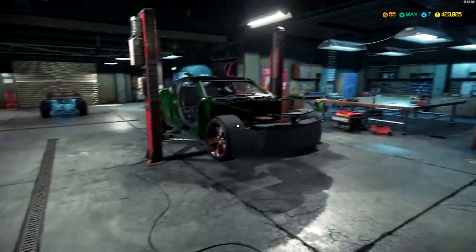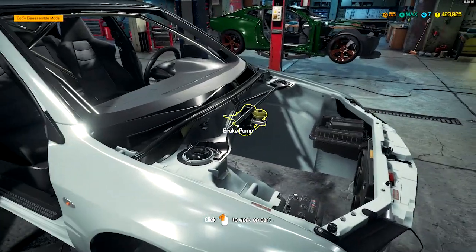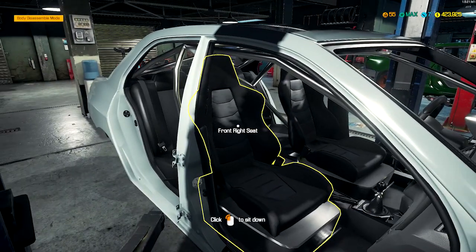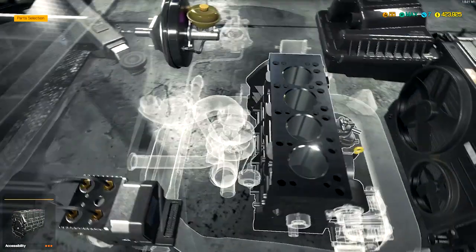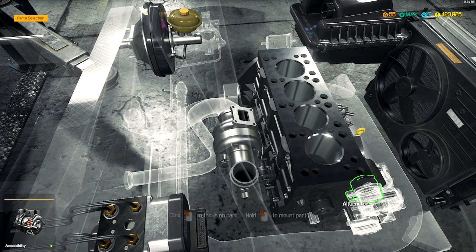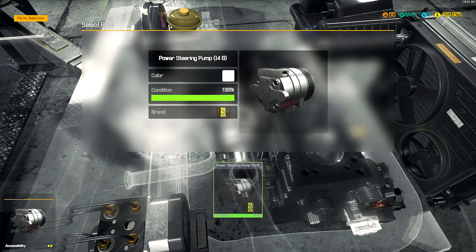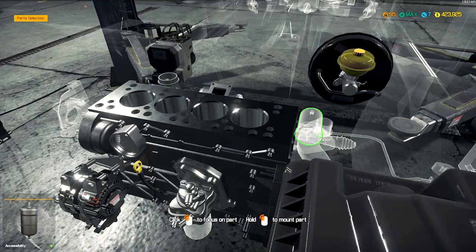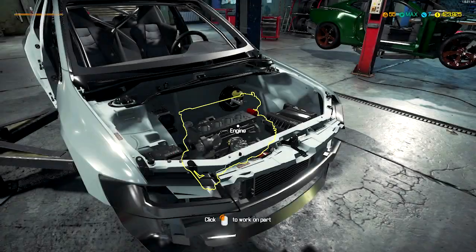We're gonna go ahead and get started on the EVO. As you can see, I started putting the engine bay together already — intakes are done, battery's done, brake setup is done, ABS, cooling, and the interior. I have two of these that I own, so I should have all the parts to put this together without having to go to the tablet. It'll be kind of like the R32 Skyline video I did. This will probably be the last vehicle for a while that I can do this with, because everything else I only own one version of.